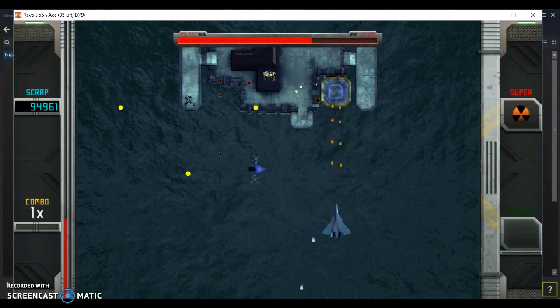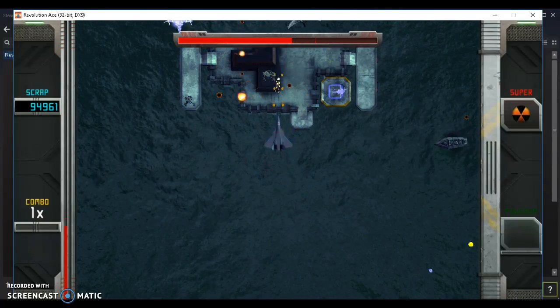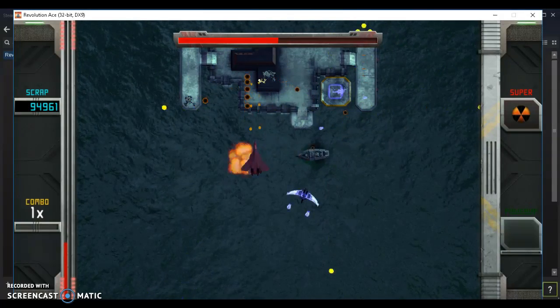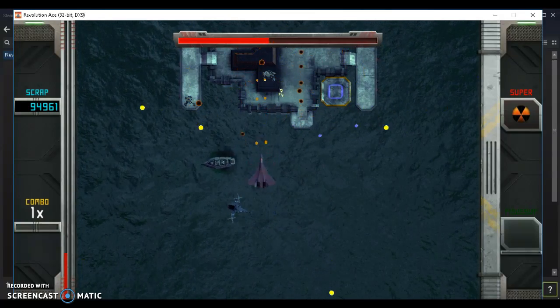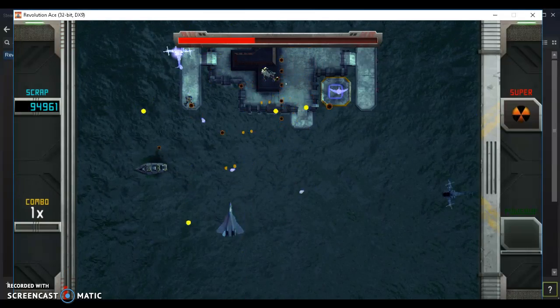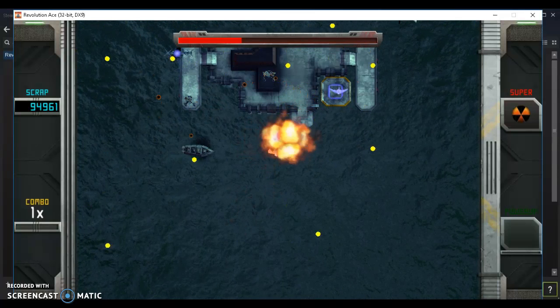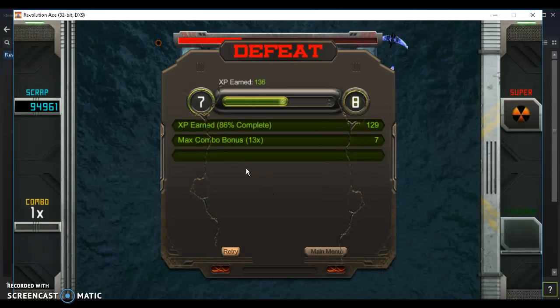There's a lot of stuff going on. When there are enemies in both the air and the ground, I'm mostly focused on what's in front of me, which is usually in the air, and I usually don't pay attention to the ground enemies. I just died. At the end of a mission, when you either complete it or fail, you gain XP and you'll also earn scrap. I didn't earn scrap because I lost, but any time you complete a mission, you'll earn scrap, which is the currency of the game. You use scrap to buy weapons and power-ups for your ship to make it stronger.